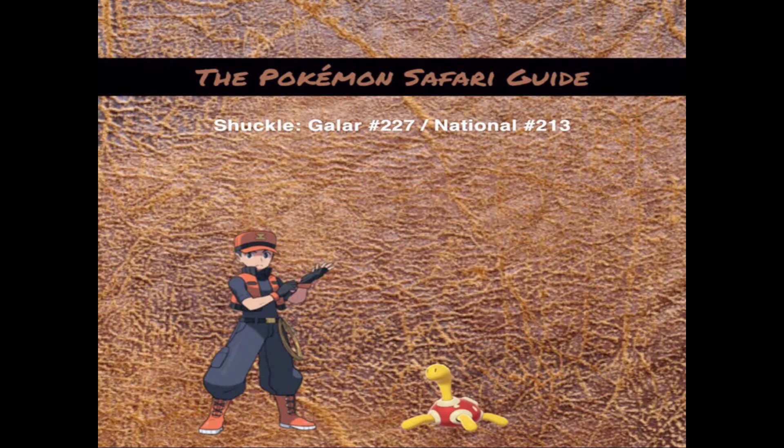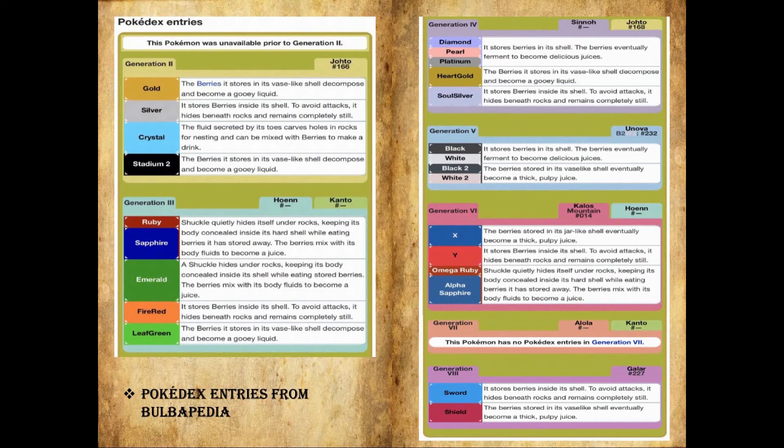Shuckle is Galar number 227 and National number 213. In Gold, Silver, and Crystal, it states that the berries it stores in its vase-like shell decompose and become a gooey liquid. It stores berries inside its shell to avoid attacks. It hides beneath rocks and remains completely still. The fluid secreted by its toes carves holes in rocks for nesting and can be mixed with berries to make a drink. This Pokemon is a walking brewery — all it is doing is fermenting berries and hiding underneath rocks.